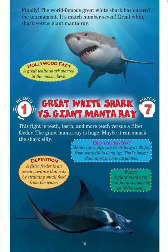The giant manta ray is huge — maybe it can smack the shark silly. Did you know? Manta ray wings can be as long as 30 feet from wing tip to wing tip — that's longer than most private airplanes. Definition: a filter feeder is an ocean creature that eats by straining small food from the water. Fact: a giant manta ray can jump completely out of the ocean.